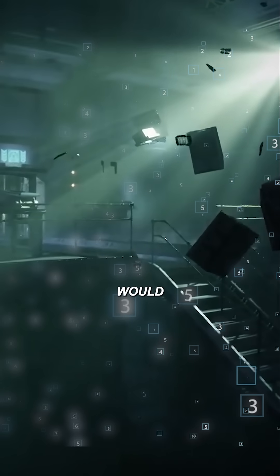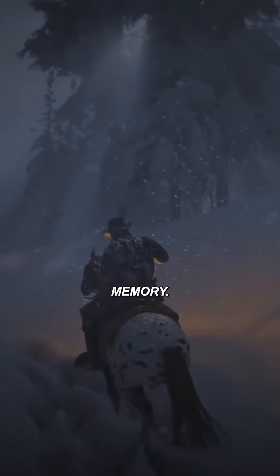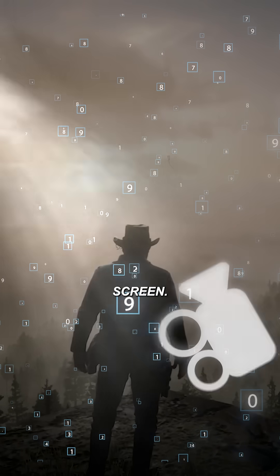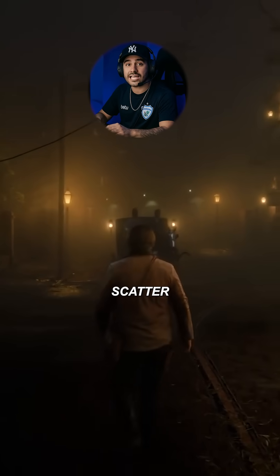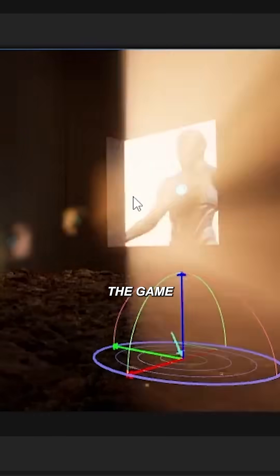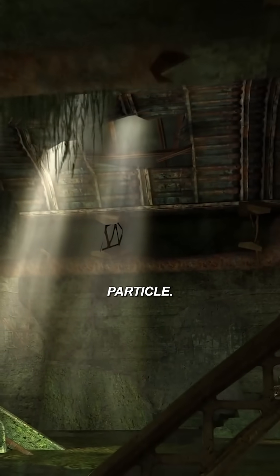representing how much dust would exist in that space. But the game never actually renders any dust — it's just a number in memory. Then the game does something clever: for every pixel on your screen, it calculates a path through these invisible boxes, then shows how much light would scatter toward the camera if particles actually existed there. The game adds up all those calculations and you get a perfect god ray without rendering a single real particle.